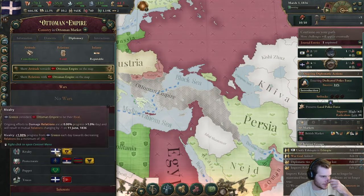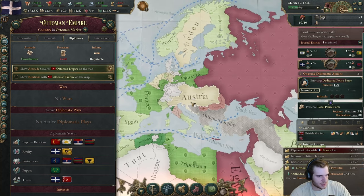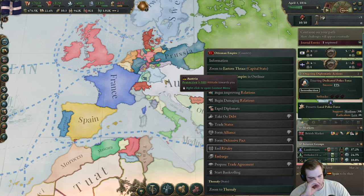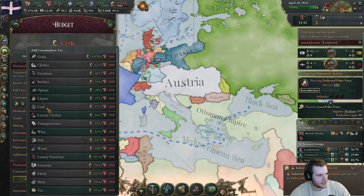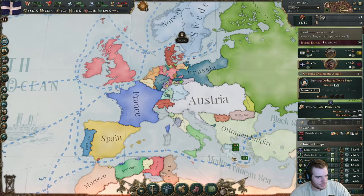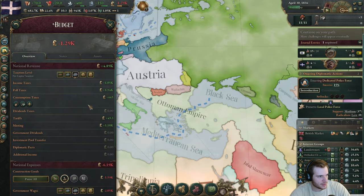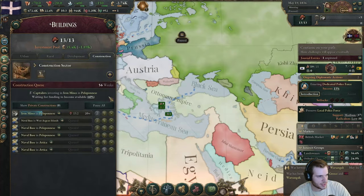Let's look at the Ottomans. They have a rivalry with us and Russia — that's expected. Hopefully they don't get too buddy-buddy with Austria or else we could be in a bad way. We are losing money, which is expected. I need to do a consumption tax to get out of this — let's drop this tax and do an opium one instead, drop the resource industry, and do a services tax to kind of even out our funds.